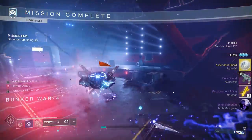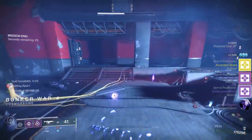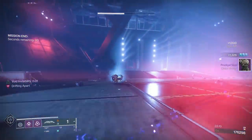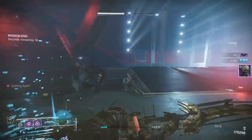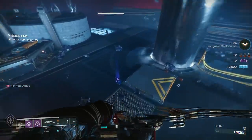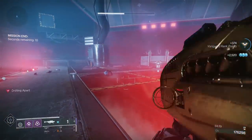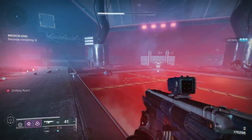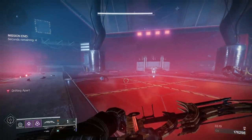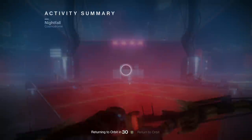If I was giving you any tips beyond what you've seen: when he gets to half health, come over to this side, don't pop your super — just clear the Exploding Shanks. Once they're gone, put a little bit of damage on him, then start firing rockets. Thanks a lot for watching guys, I hope you enjoyed the run. If you did enjoy it, a like would be much appreciated. Take care and I'll see you in the next video.